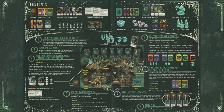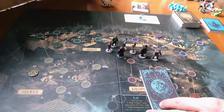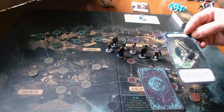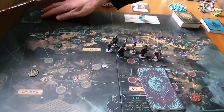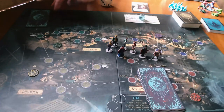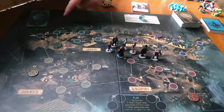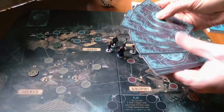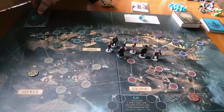The setup for the board is the first step, and the very first step is to take the Cthulhu card from the Elder God deck. I have placed it ahead of time at the front of the deck, and I'm going to need five more Elder God cards plus Cthulhu himself — so one, two, three, four, five — right off the top, I'm just going to put that on top of the Cthulhu card.